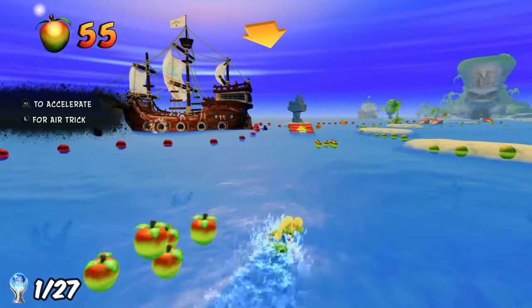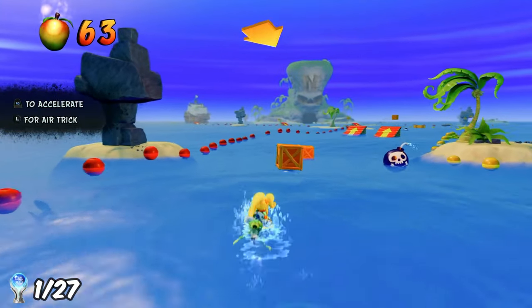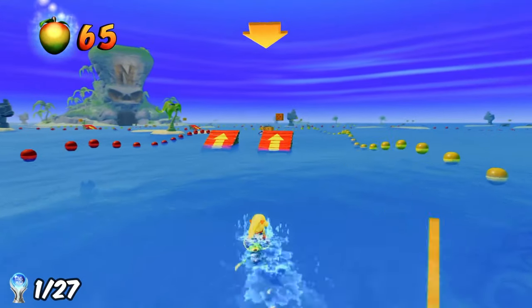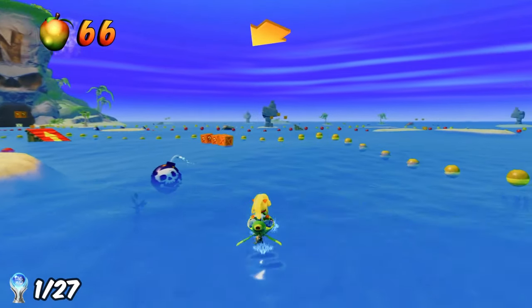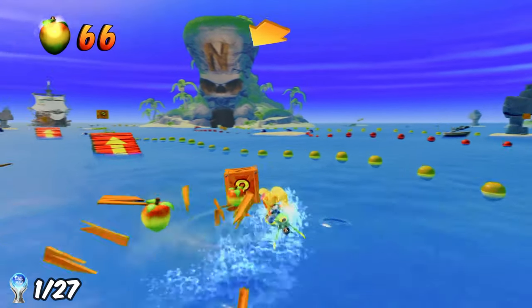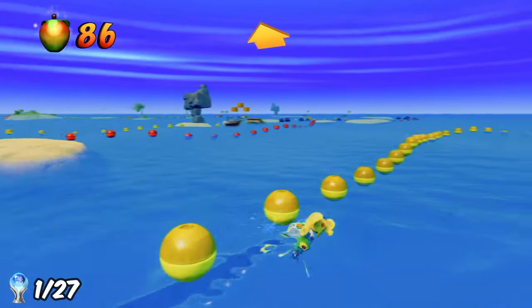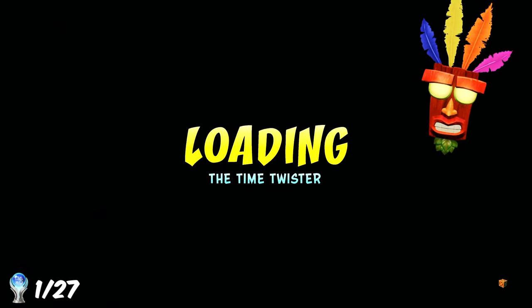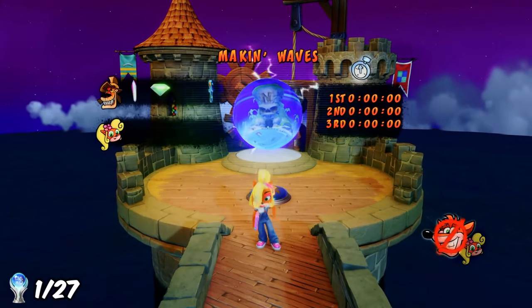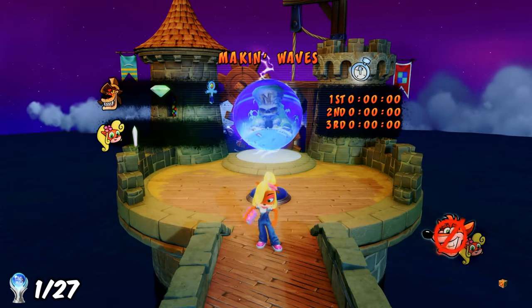Moving on to the fifth level, this was another vehicle switch-up level. Again, you're forced to play as Coco, as she is the only one that can do the jet ski levels. These are fairly simple - you can go nice and slow and make sure you're collecting all the boxes, and you can also turn around if you mess up. I actually got the clear gem on this level as well, so that was three down already. Of course, the levels get harder as the game goes on, so the first five are fairly simple.